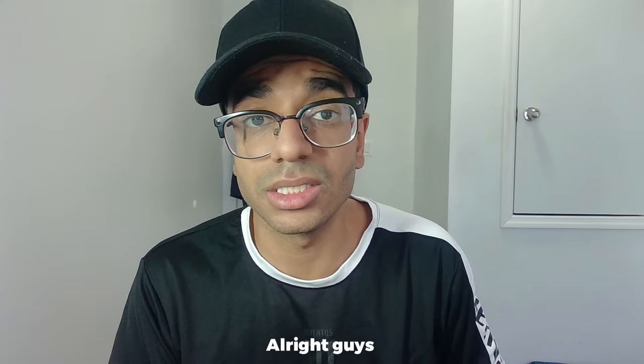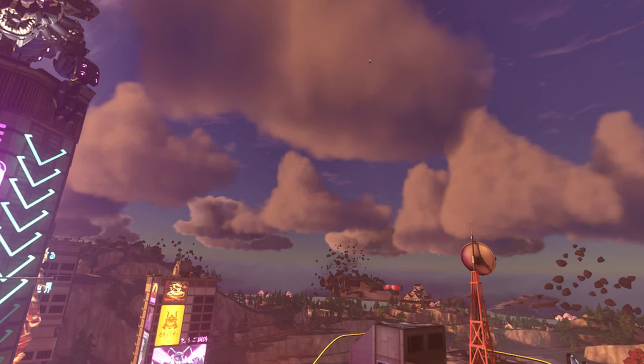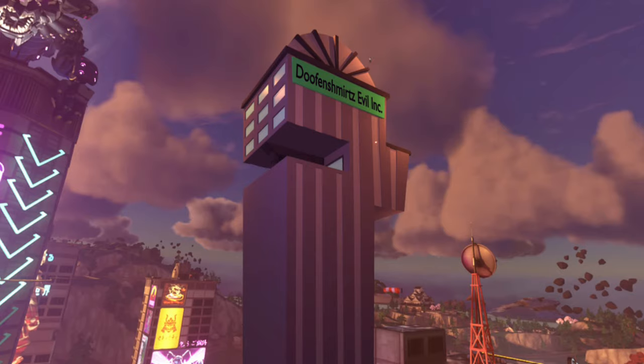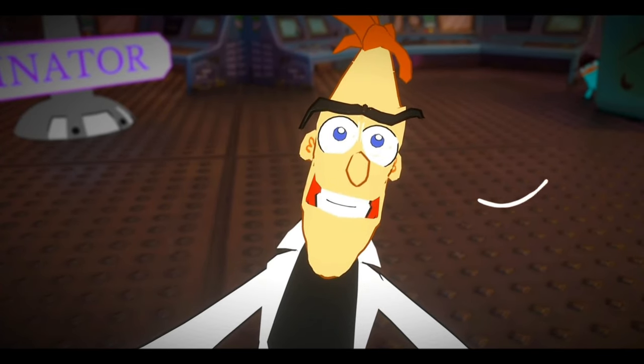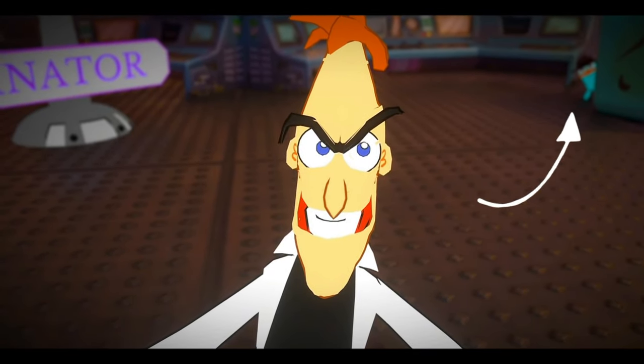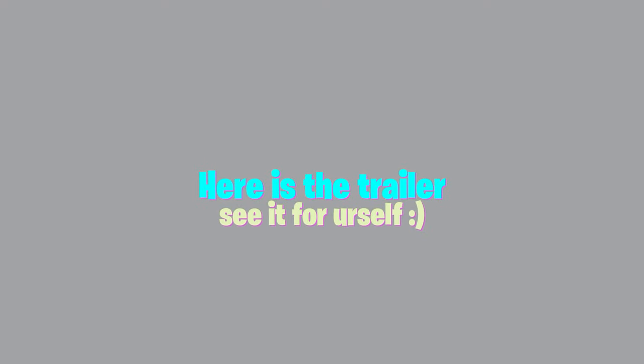Now that we did the skins, we also wanted to make a trailer. My idea was to port Mega City, then add Doofenshmirtz's building and his laser, which we found a 3D model for. We even added Perry as an easter egg, then all the characters show up. Here is the trailer — see it for yourself.